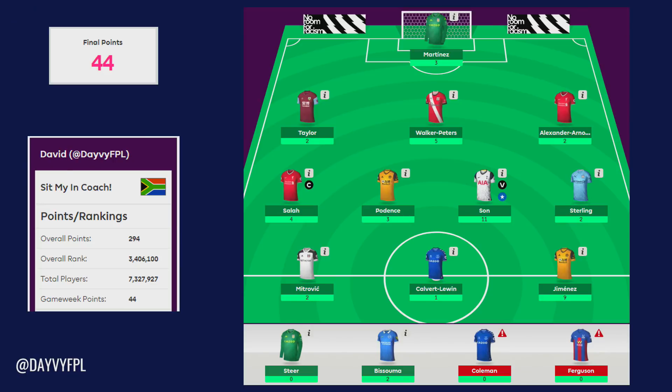Kyle Walker-Peters got five points. It was a little surprising to get a clean sheet from Southampton considering they were playing the most in-form side in the Premier League at the moment — Everton. Unfortunately Walker-Peters was on the receiving end of the Lucas Digne red card, but luckily he doesn't look too injured. He did pick up a yellow card which is a little disappointing, but at least he got five points.